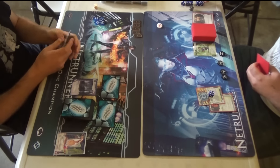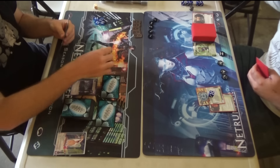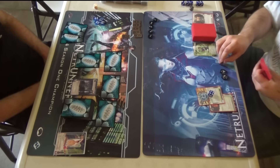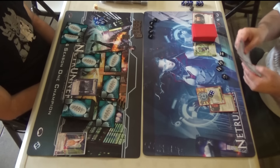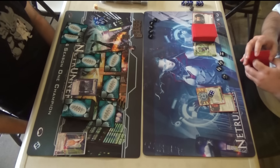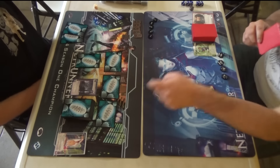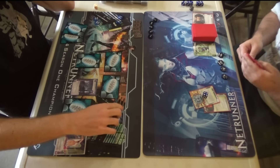So he basically went even on your opening play, but you're two ice ahead now. Are you looking to rush out an agenda? I think initially it depends what's in my hand — if I'm flooded, I'll often go into desperation mode. The only thing I want to rush out is the Defective Brain Chips. Other than that, I'm more in an econ mode.